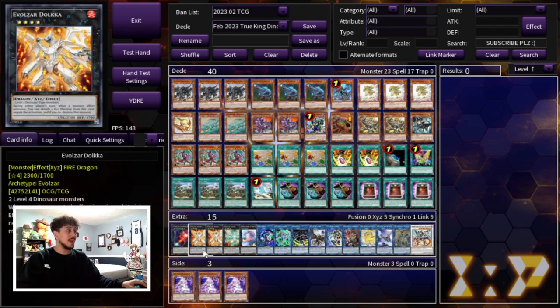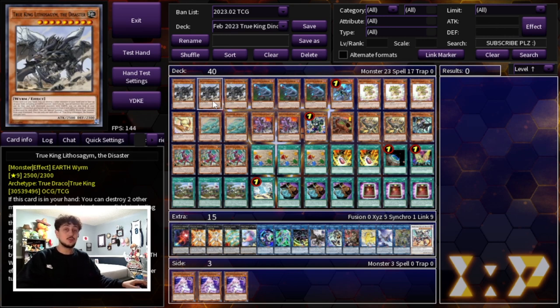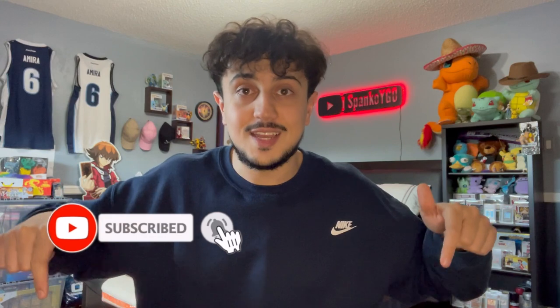That's it for the main deck and the extra deck. I'm really excited to be showing you guys these combos because Litho back at three gives this deck so many different lines it didn't have before. The end boards are going to be very similar to past end boards, but you're getting the Litho effect of banishing cards from your opponent's extra deck and the added consistency. I hope you guys enjoyed today's deck profile — that was my take on True King Dino for this upcoming format. Keep in mind there are a lot of cards Dino now has access to. If you guys did enjoy, make sure to like the video and subscribe to the channel for more Yu-Gi-Oh! content. We upload five days a week — deck profiles, combo videos, dual replays — plus five shorts every week, so you're getting 10 videos a week. Spanko signing out, peace!